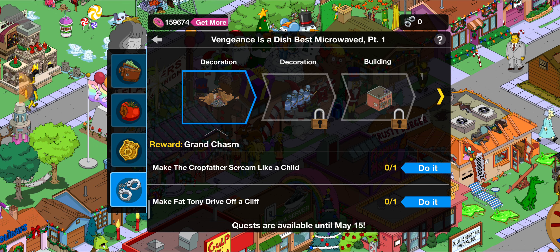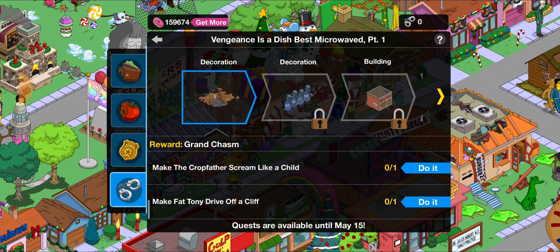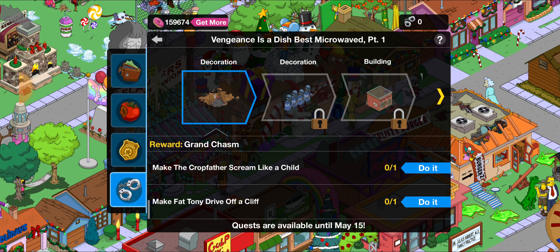Remember, as long as you start this fourth part of the event, you don't have to finish it by the end — you can finish it anytime you want. You have until May 15th to start the quest, and that's when the event ends. Then you're going to have your Shattered Dreams Box open with some goodies in there. If there's anything interesting in that, I'll do some videos on that too.